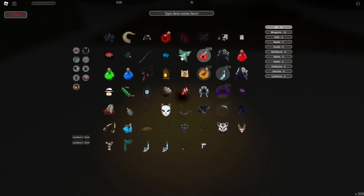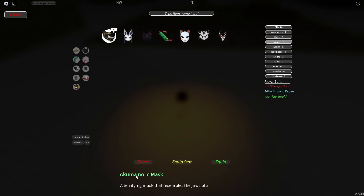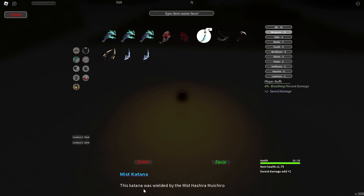Let's go ahead and check out what we got. So I'm assuming it's under a mask — and this right here, I don't even know how to say that. It looks like it is decent, not as good as my devour mask, but it's decent. And then we also got the mist katana. That is alright as well — might trade that away.